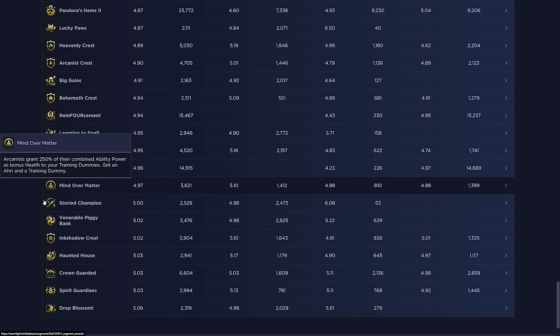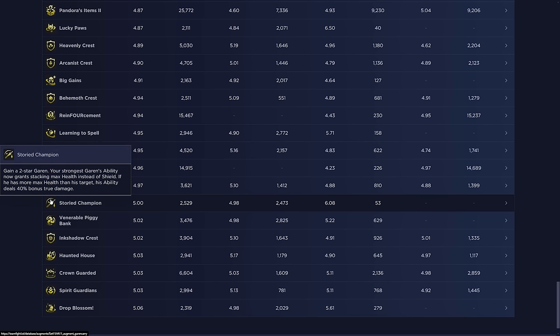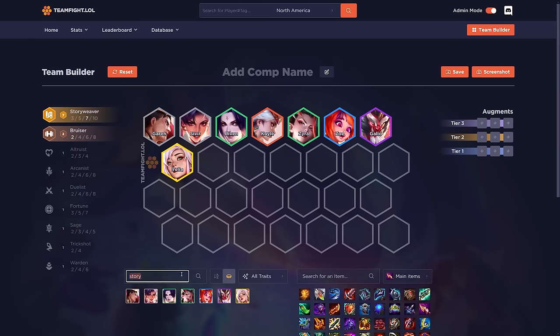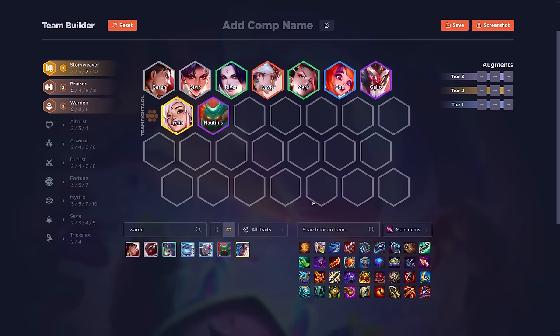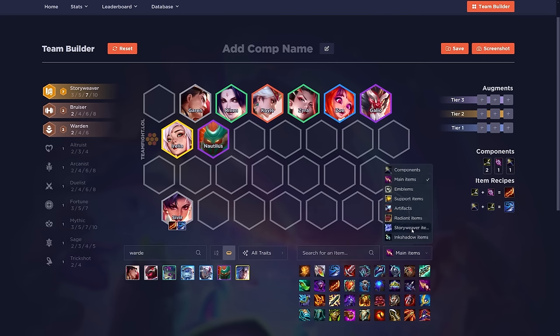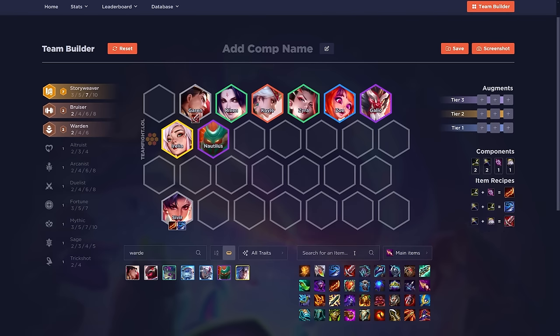Reinforcements: the next four-cost champion you buy is automatically upgraded to two-star, gain four gold. This has to be good for flex builds — you're essentially getting eight gold equivalent, like two champion duplicators on a four-cost. It's averaging 4.95 right now, but I think at the start of the set people don't fully know how to optimize it. As the set progresses this should improve. Enter the Dragon: after the dragon strikes, Dragon Lords deal 20% bonus true damage — not great because it's more of a splash build with not many Dragon Lord units right now.